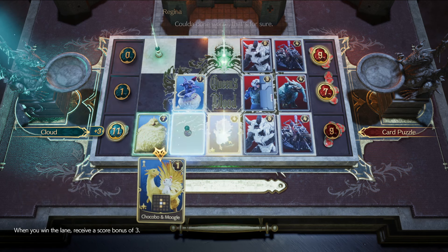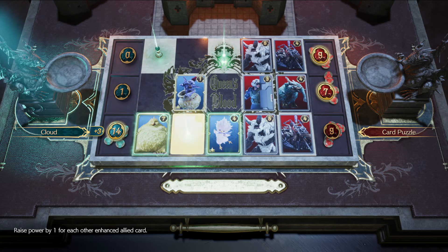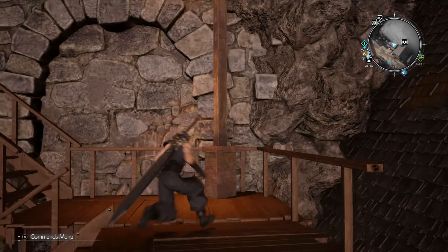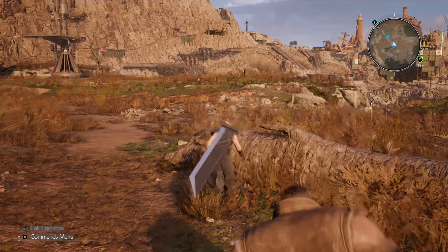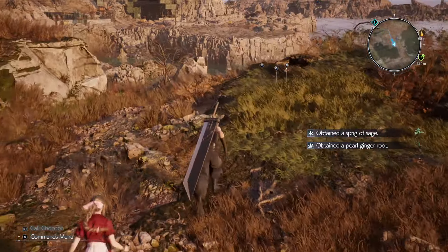Even if you have control of two of three lanes, you can still lose because your opponent had absolute domination over the last lane. This game is so fire, I go out of my way to play it. Every time I see a Queen's Blood player, I drop whatever I'm doing and fight them immediately. Like, I realized I missed some Queen's Blood matches in a previous area, so I trekked all the way back there — because the game won't let you fast travel between regions — just to play a couple Queen's Blood matches.